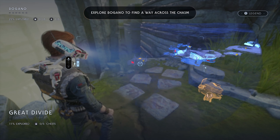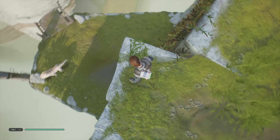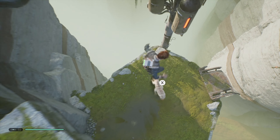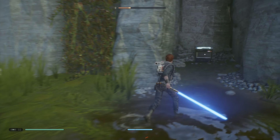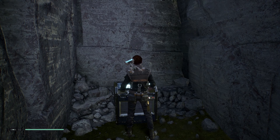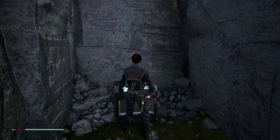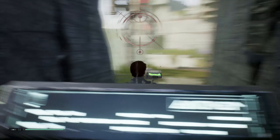The next objective is to explore Bogano to find a way across. We can't head directly to the temple so we have to take a detour. There's an enemy down there so we should watch out. Let me jump and slice and dice — there we go! Oh, what is over here? There's like a box — ooh, maybe a new lightsaber part.